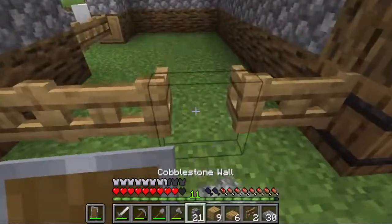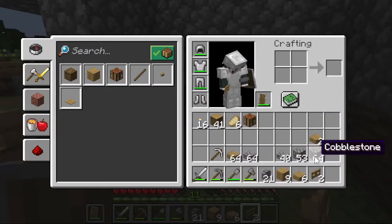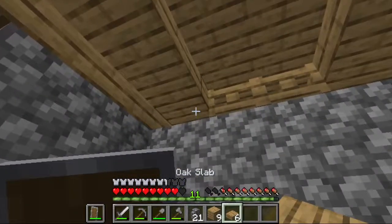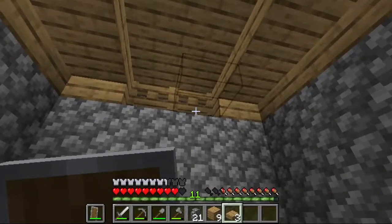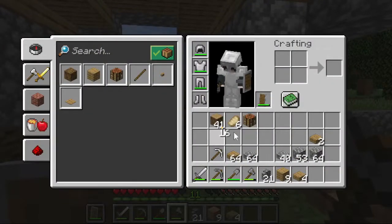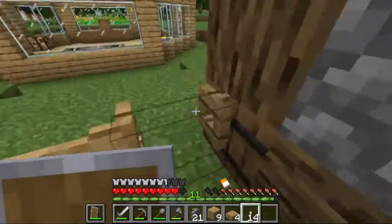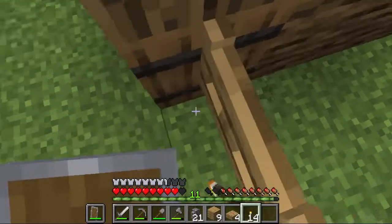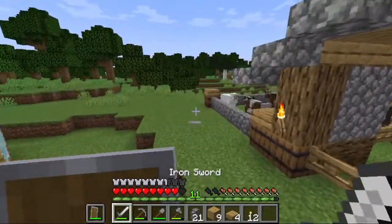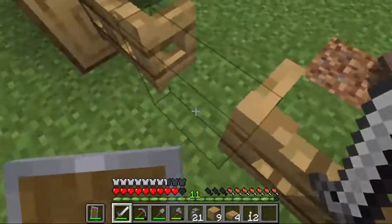We've got the roof done. Does that look good? Yeah, looks good now. Let's put those there. I've got this thing here. Let's put the torches, and let's put some outside. If I've got some lanterns, or if I've got more iron, I would love to put lanterns — but for now, let's just put torches.